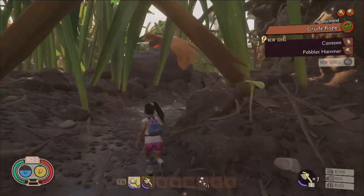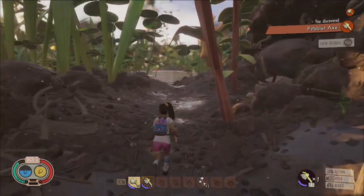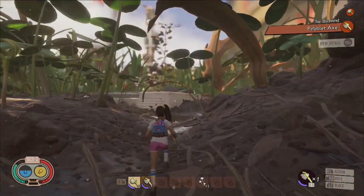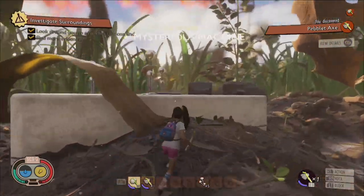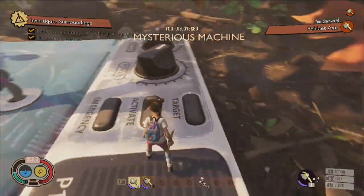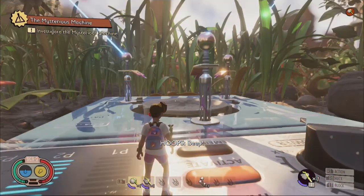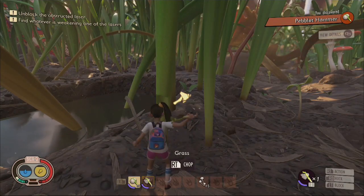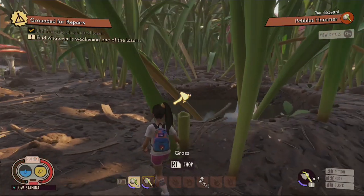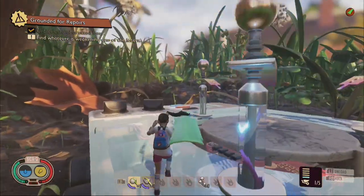With your new tools built, follow the trail out of the field station until you locate the mysterious machine. You won't find Scooby Doo and the gang there, however, because it's not the mystery machine — it's the mysterious machine. Activating the machine reveals that two of the lasers are not working properly. The first is an easy fix and requires you to chop down a nearby tree-sized blade of grass. The second laser, however, will require more action.